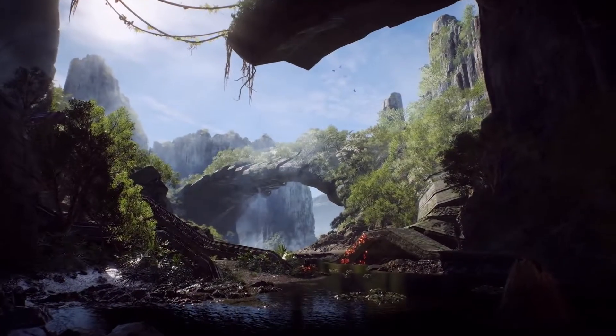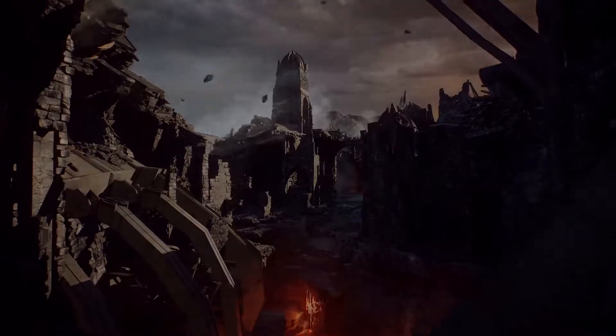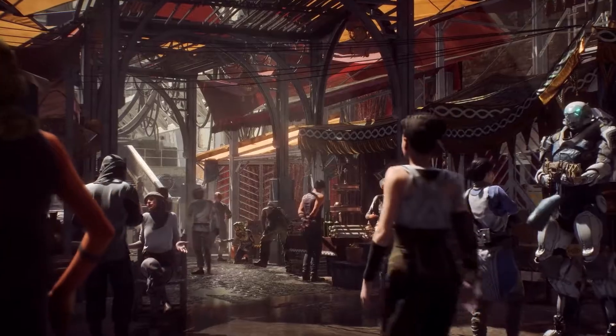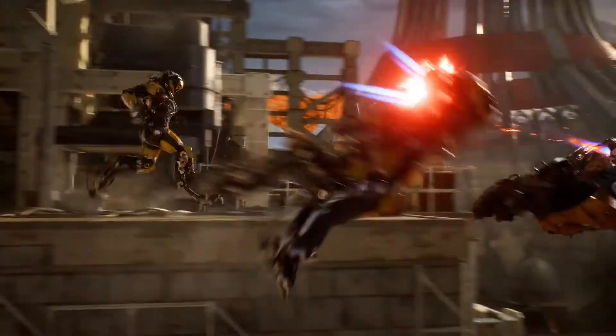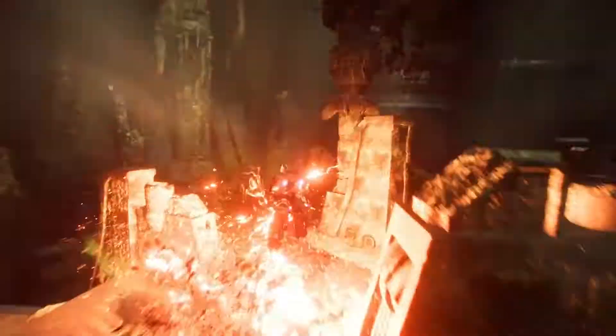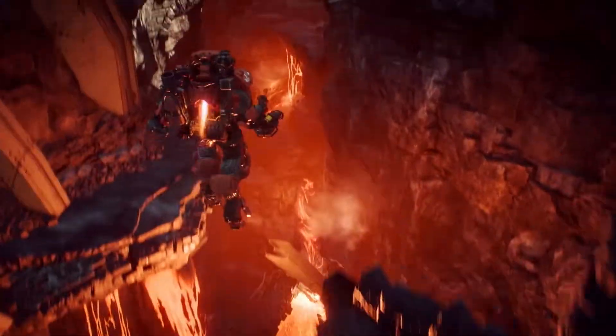The world of Anthem is a chaotic and ever-changing world abandoned by the Shaper Gods. Humanity survives either in fortified cities or with the use of Javelin Exosuits. Javelins are key to your survival by giving you superhuman abilities — fly, swim, fight, and explore anywhere within the world.